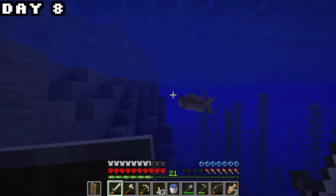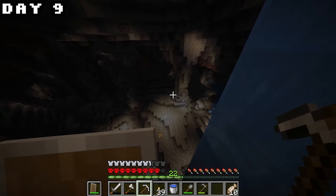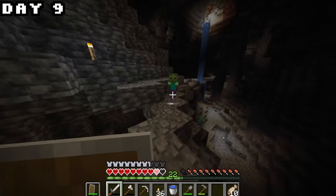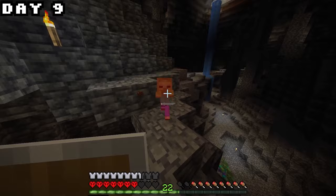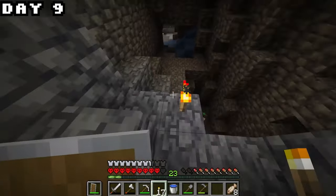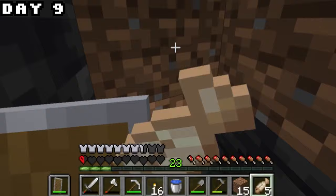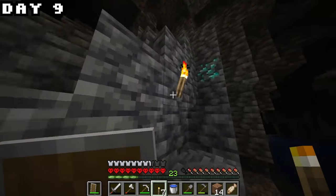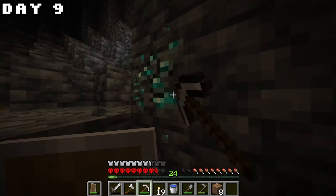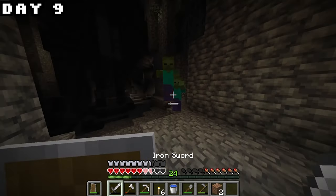I was running low on food again so I decided to go fishing with my sword, then cooked the fish and ate it. Once I was fully good on food I went back to the mine. It's still day nine and I found more diamonds. I ran into a random witch in the corner who poisoned me. Continuing on I found more diamonds, and even more diamonds — then someone said even more, specifically five more diamonds. We also found another diamond on top of that.